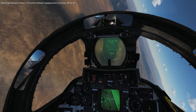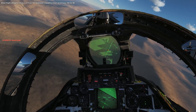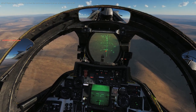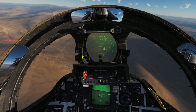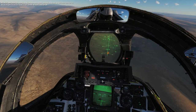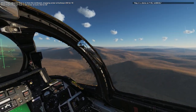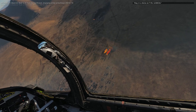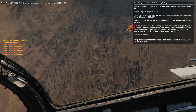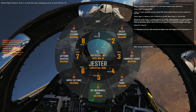Dog 1, in from the northwest, engaging armor at Bullseye. Dog 1, stores on T-55, one by GBU-16. Tusk 1, in from the west, engaging armor at Bullseye. Dog 1, Hitman 2: good effect on T-55. No further targets. Have a good day.